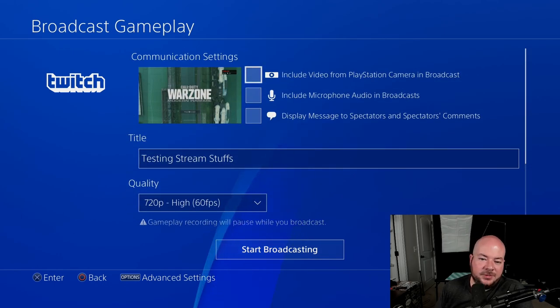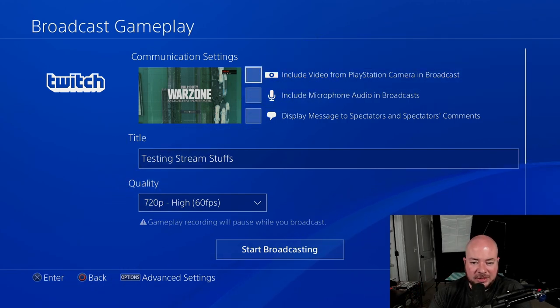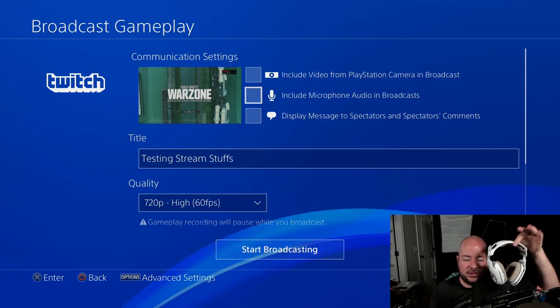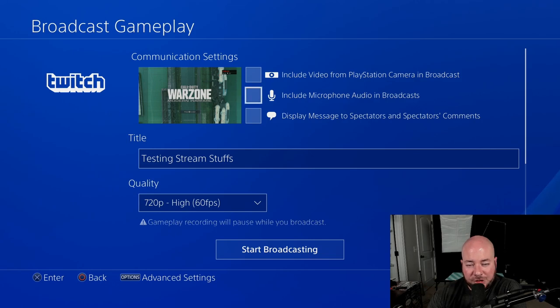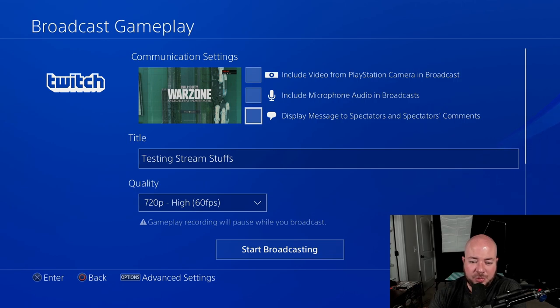Now we have all of our stream settings. Let's go through these. The top left is just a preview of your broadcast. There are three options on the right. First, include video from the PlayStation camera in the broadcast — if you have a PlayStation camera, that's really the only way to get a face cam. The next option is to include microphone audio in the broadcast. If you have a chat headset with a microphone that you use to talk to your party or teammates, that is the microphone PlayStation will use for your voice. The third option is to display messages to spectators and their comments, so if you want to keep up with comments on your PlayStation, you would check this box. I don't really recommend it.